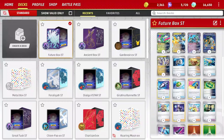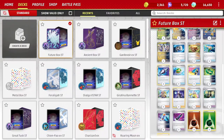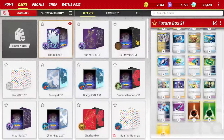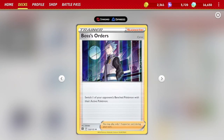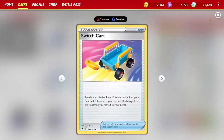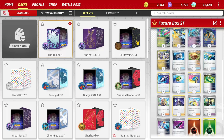We have three copies of Earthen Vessel to get energies out of the deck, two copies of Lost Vacuum to remove any Pokemon tool or stadium and send it to the Lost Zone, and four copies of Arven — since we're using so many attach items and tools like Booster Capsule, Arven is very valuable. We round out supporters with four Iono and two Boss's Orders, plus one EXP Share to cycle energy and keep things going. Three Switch cards handle mobility since everything here is a basic attacker, plus one Counter Catcher.